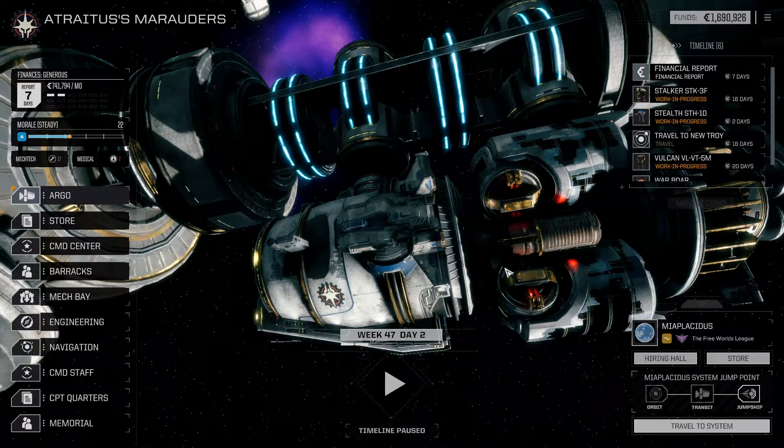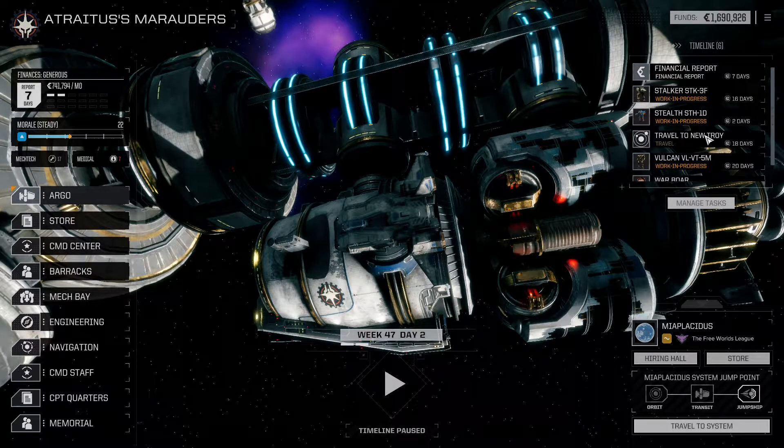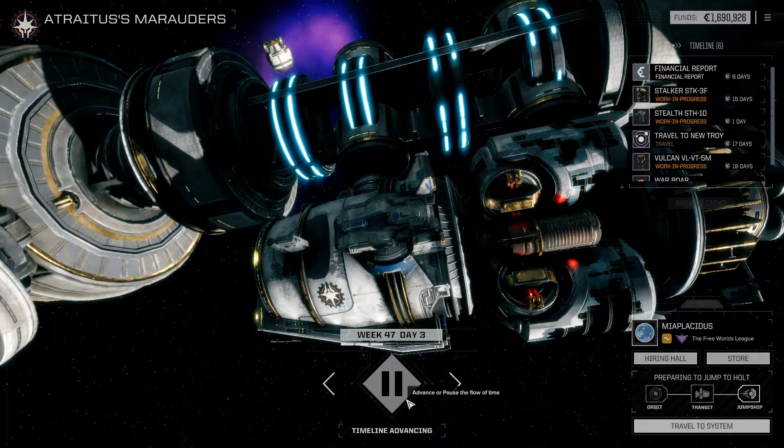Hello everybody and welcome back to Rogue Tech where we are currently on our way to New Troy and we will be there in about 18 days. Our Stalker will be ready to be equipped with weapons in about 16 days. It will not be fully ready but let's just proceed for right now.